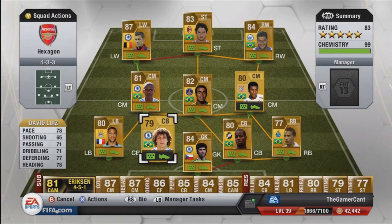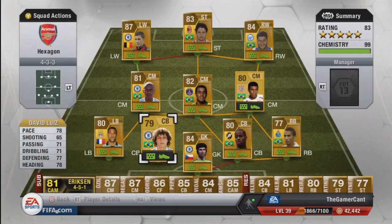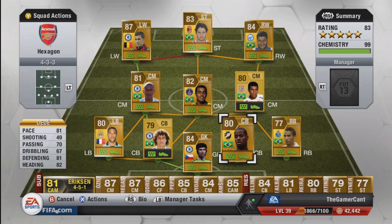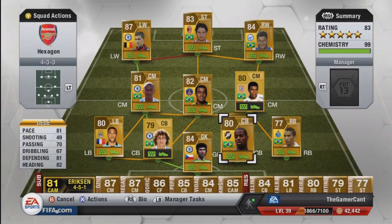The first centre-back is one of the most overpowered players in the game. I know I'm not reinventing the wheel by putting loads of Brazilian players in these squads, but it is the best way to do it if you want to win. I'm not trying to be ridiculously creative — I just wanted a squad that would win. I went for David Luiz, who has 78 pace. Everyone knows how incredibly tank-ish and amazing he is. Note that prices are slightly higher because they were all bought in a 4-3-3 formation. The second centre-back is Dede — 81 pace, 81 defence, 82 heading. Very, very tank-ish centre-back again.